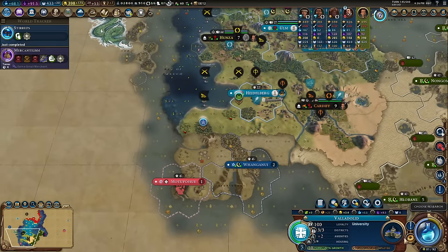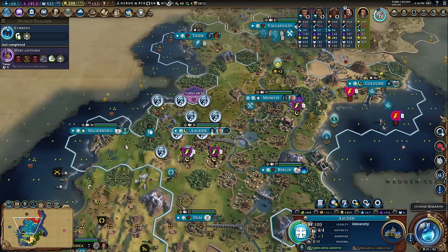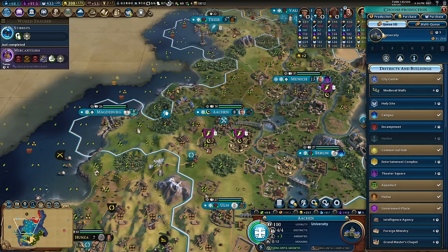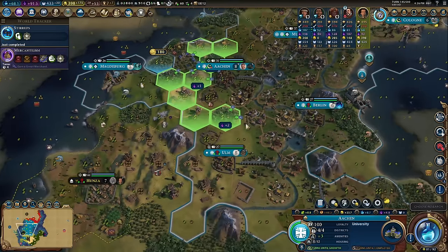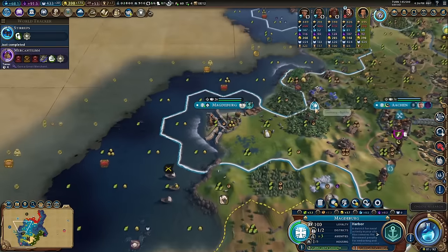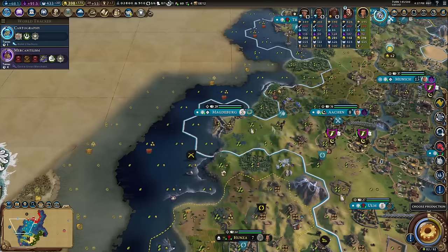I might use one charge of Bi Shang to get the printing boost — lovely. Now I can put a theater square down here. I haven't chopped the rainforest out — maybe next time. Let's put the rainforest into Magdeburg and cartography. We're going to start teching up now.